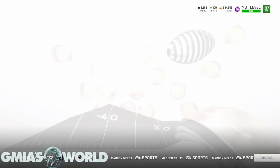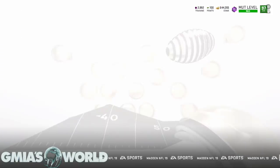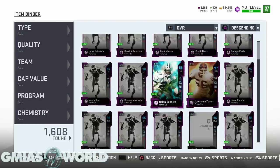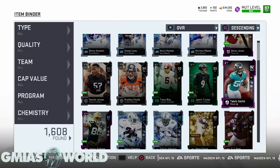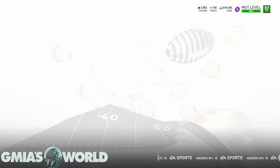Cards that you want to depower or power down — you can go ahead and do that also. For example, I had this card, a 92 Talvin Smith. I'm not going to have any use for him because with the way that my team is set up right now with Anthony Barr and Lawrence Taylor, I have no use for him anymore. So it doesn't make any sense for me to hold on to him.